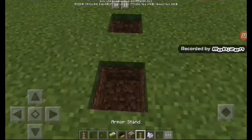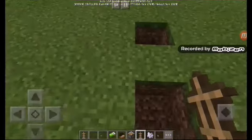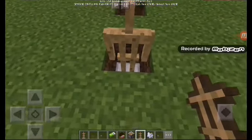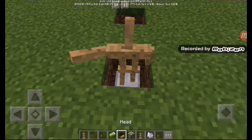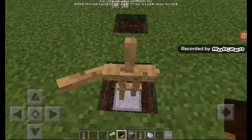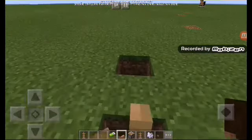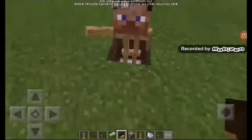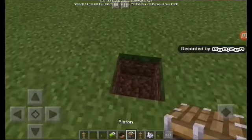Just put the armor stand here, put it there, position it into your bed, and just put a piece on right here.